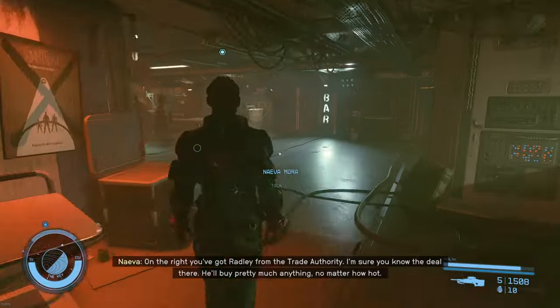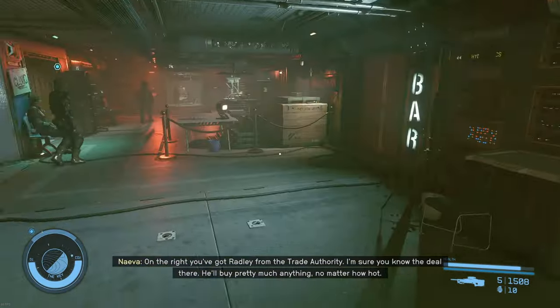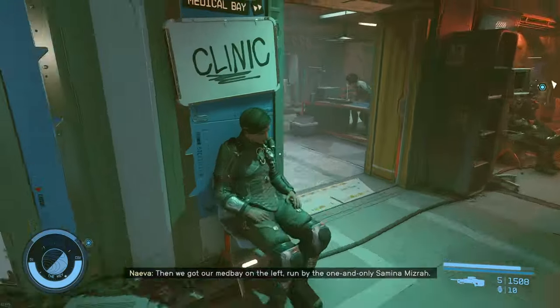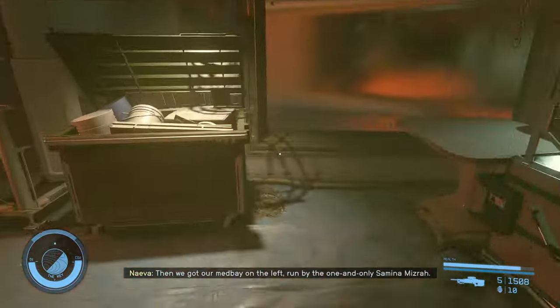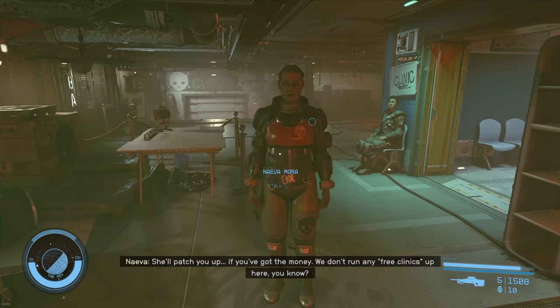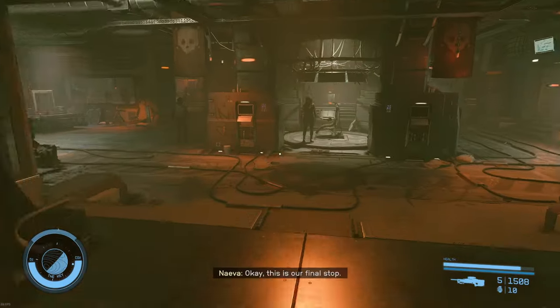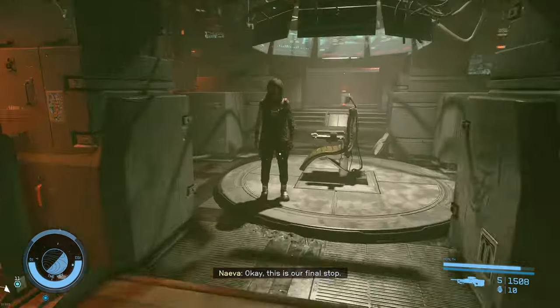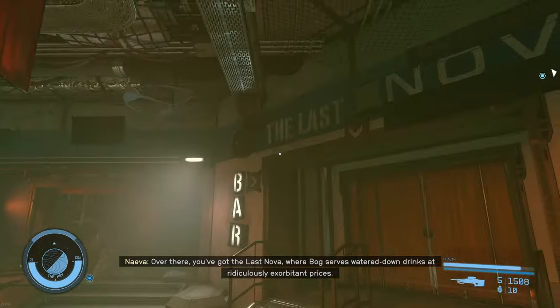We'll go into the bar later. Clinic — you can buy med supplies in there, and Samina Mizra will patch you up if you've got the money. We don't run any free clinics up in here. I don't think there are any free clinics anywhere in the system — I had to pay at all the regular Reliant Medical places too, so there's nothing new there.